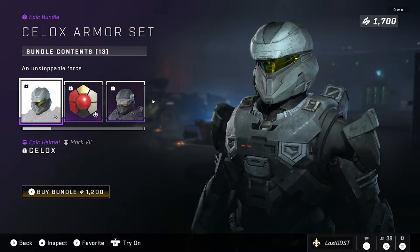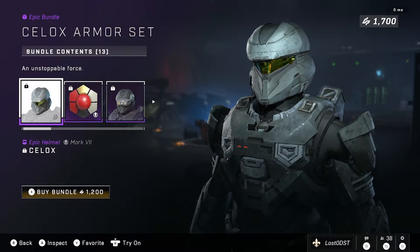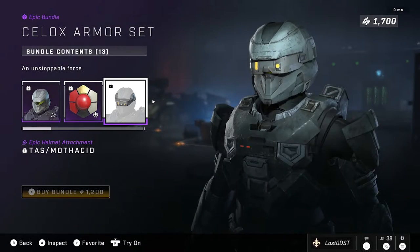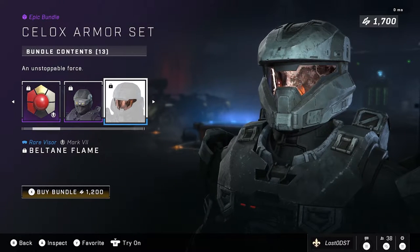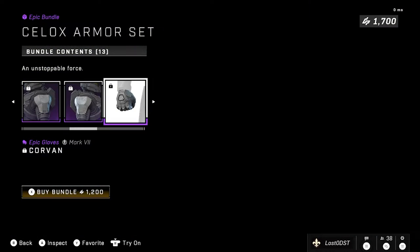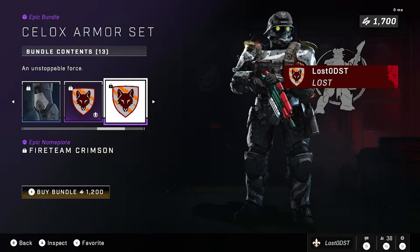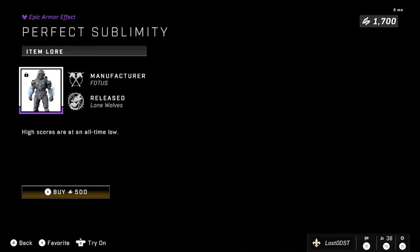The first bundle is a repeat — the Sealox Armor Set. I think this was actually the first bundle we saw in the first week of Season 2. We've got the Scout helmet called Sealox, a coating, an attachment, a visor, a chest piece, shoulder pads, gloves, and knee pads. Of course there's also emblem stuff: Fireteam Crimson nameplate, weapon emblem, and armor emblem.